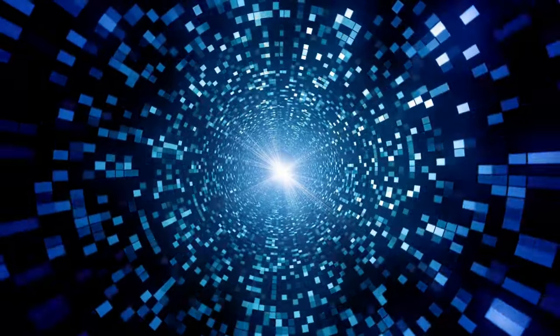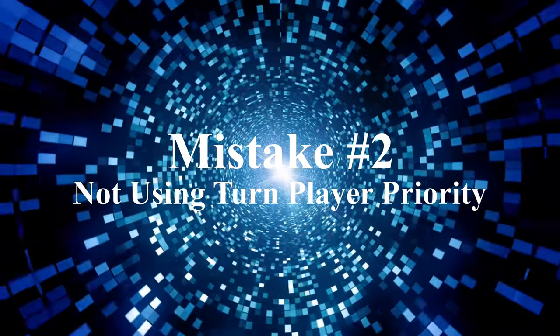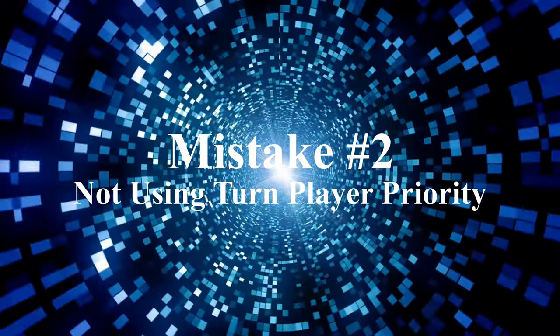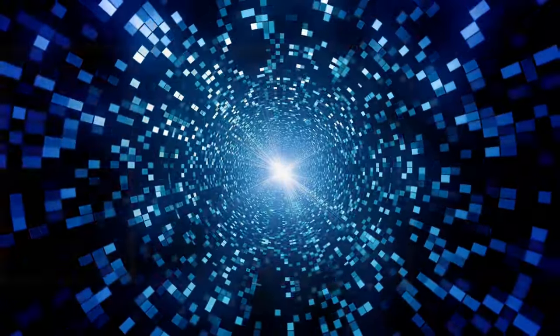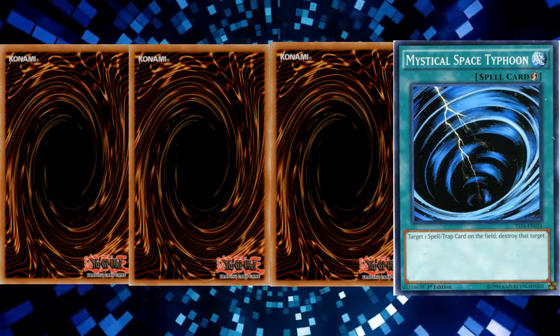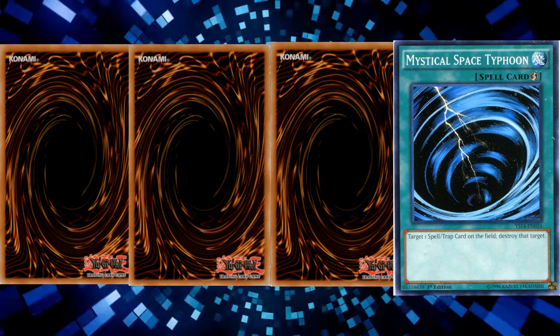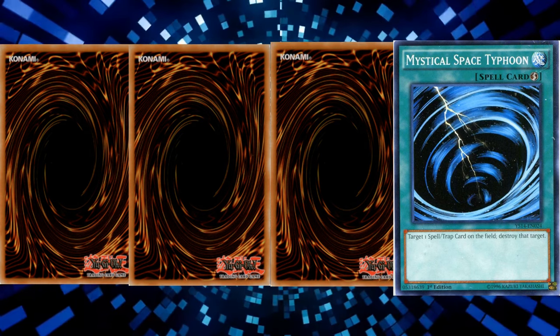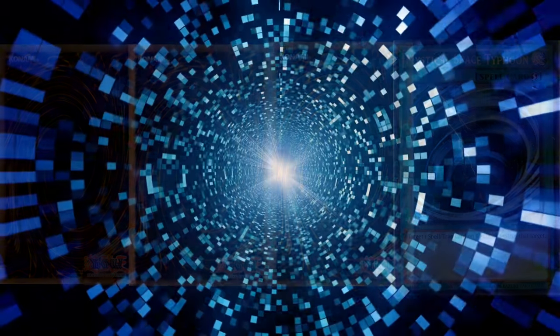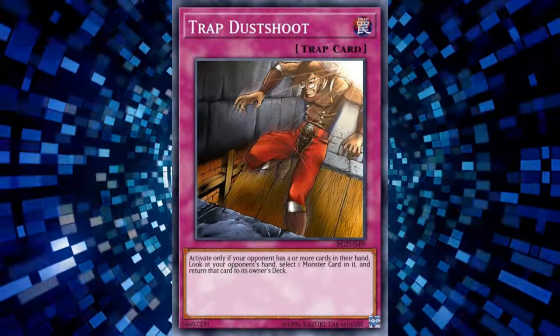Moving on to Mistake Number 2: Not using Turn Player Priority. This really only comes up in one scenario, but it's very important. Let's say you draw and have four cards in hand, including a Quick Play spell such as MST or Scapegoats, and your opponent has a set spell or trap card. You declare your phases as usual, and once you move from Draw Phase to Standby Phase, your opponent flips up a Trap Dust Shoot, and now you lose your only monster in hand.